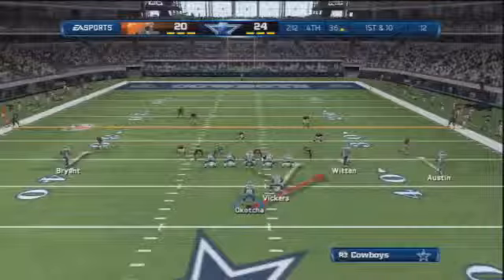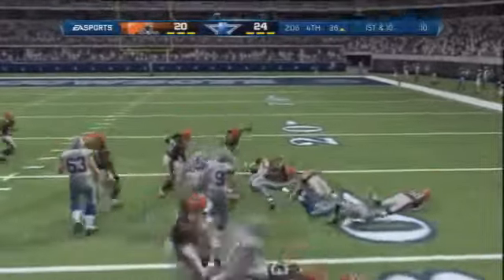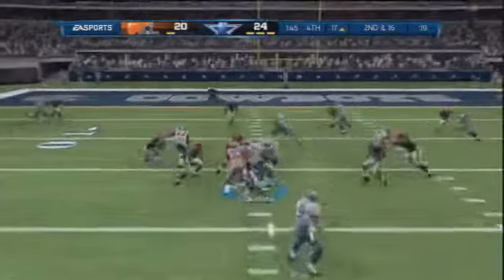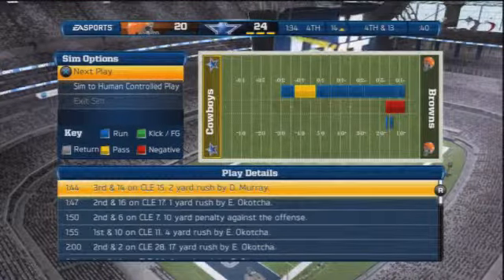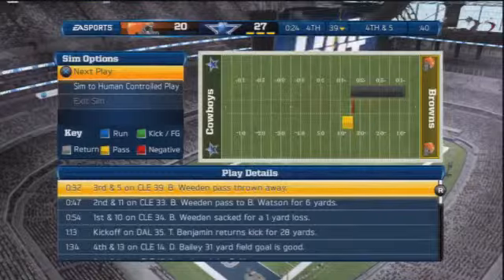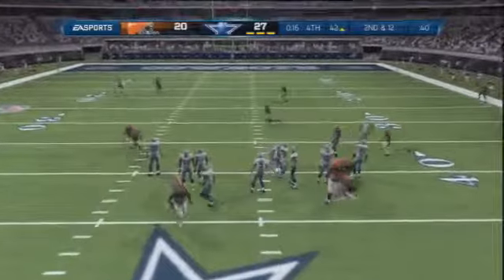The defensive line is doing a great job opening up holes for Okacha. On a stretch play outside, he cuts inside, breaks off Joe Hayden, and gets an eight-yard chunk. Okacha then spins outside and gets down to the Cleveland 11-yard line. Cleveland starts burning timeouts but forces a third and long — DeMarco Murray rushes for two yards, and Dan Bailey makes it a seven-point game. The defense holds Cleveland to a turnover on downs, a four-and-out, and Dallas gets the victory as Tony Romo takes a knee.